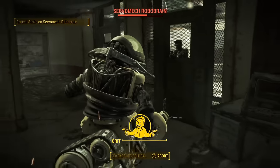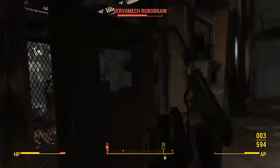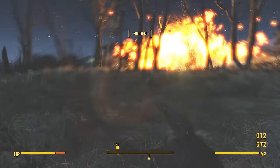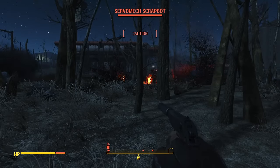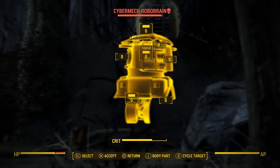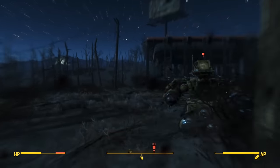The next part of the quest is to get another Robobrain, which is slightly more difficult because for some reason this one was severely overpowered. It was completely resistant to all my weapons and could one-shot me. Luckily, using some shenanigans involving a Super Mutant Suicider and the difficulty level, I was able to kill it in one shot and harvest its brain material. For some bizarre reason, Ada decided to teleport to the middle of the map during this, so I had to go find her.